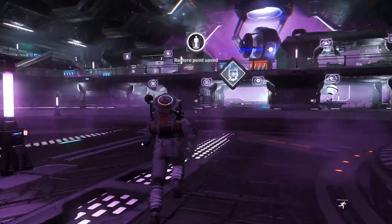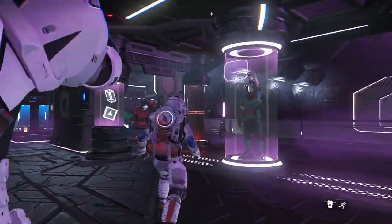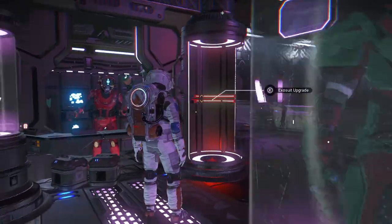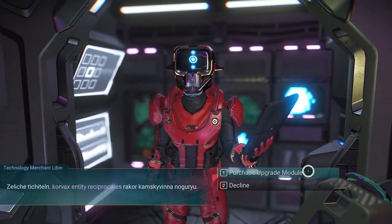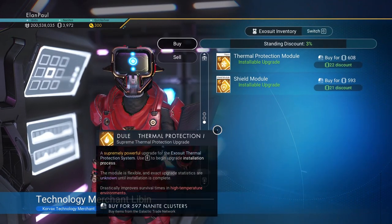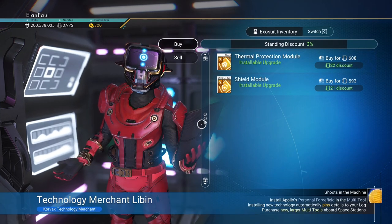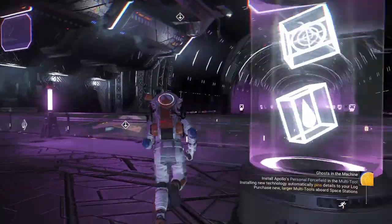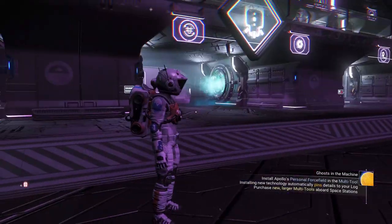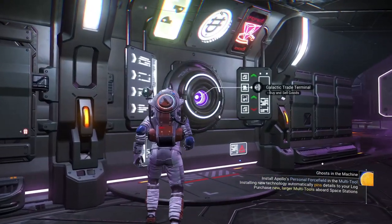Something else someone brought up in another episode that I did forget about: if you go up to the technology merchants at the space station, they have some decent technology. If you find something S-class that you like and you need a few of them, you don't have to leave the system to make it reset. You can just reload - go to your ship, get a save point, reload real quick and it reappears. A good tidbit for those of you just starting out if you find some good stuff.